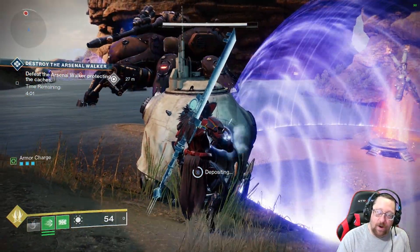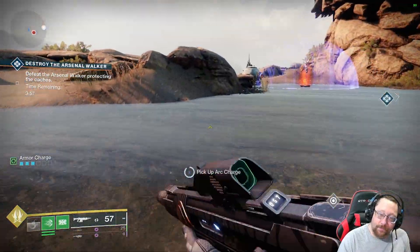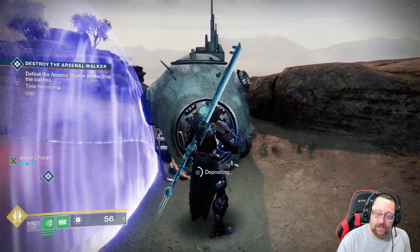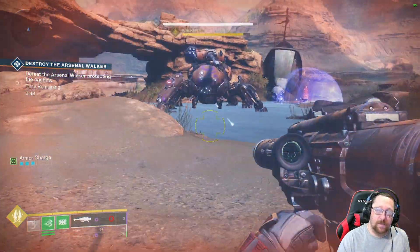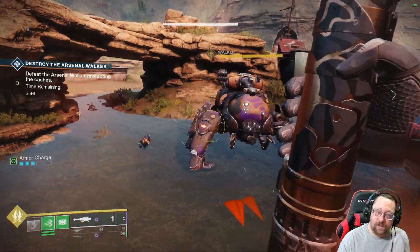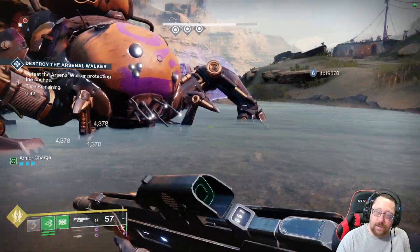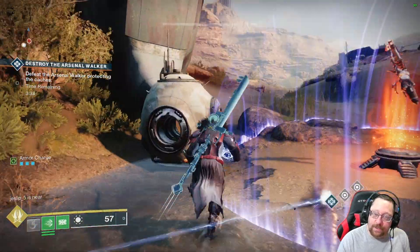And when this goes heroic, then you have two tanks that you have to fight, which they're pretty easy with these scorched cannons. And every time you deposit one of these, they disappear.